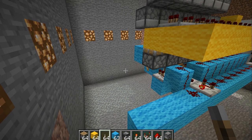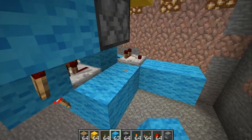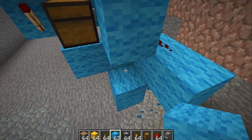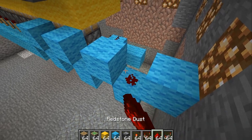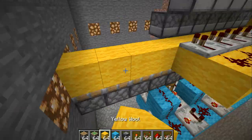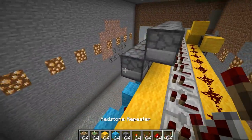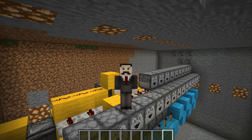For a 64-item dropper, we add another extender into the red coder, grab a chest with one item running into the side of a comparator in subtract mode, then add the red coder module. We include four pistons, all with blocks on top. Watch out for the redstone redirection so the line doesn't run directly into a piston. Extend the redstone line and add eight droppers — eight times eight equals 64 items for every single diamond.